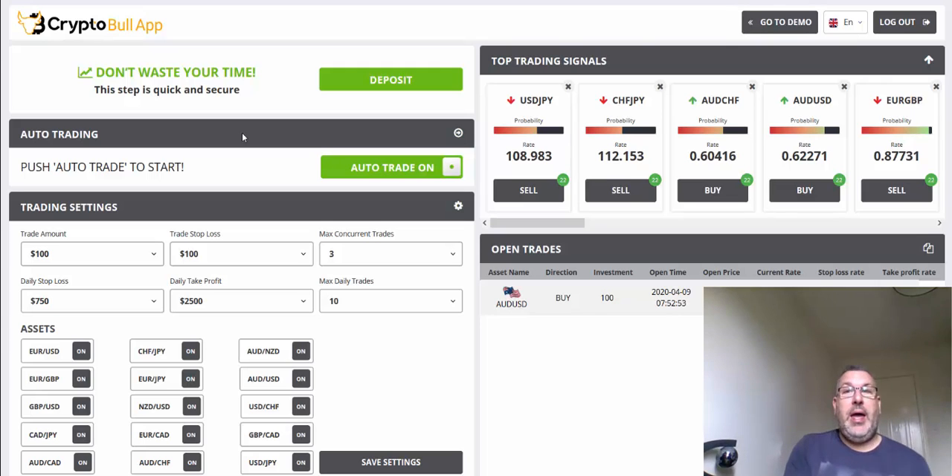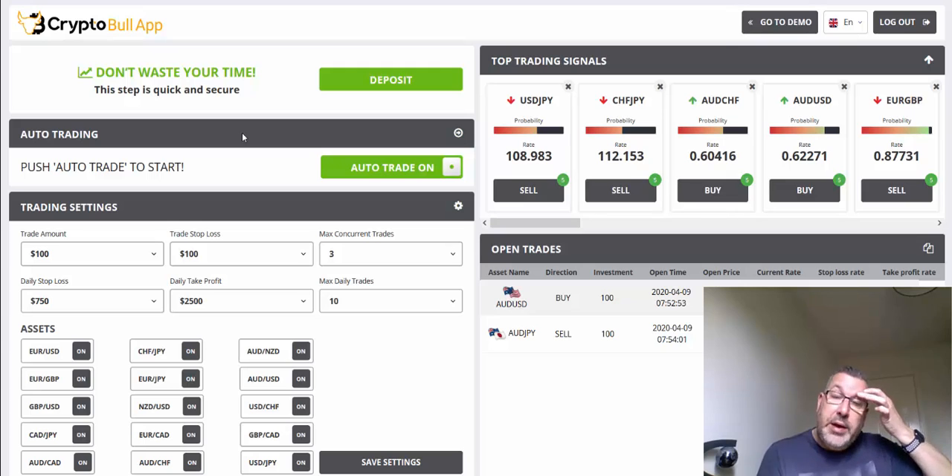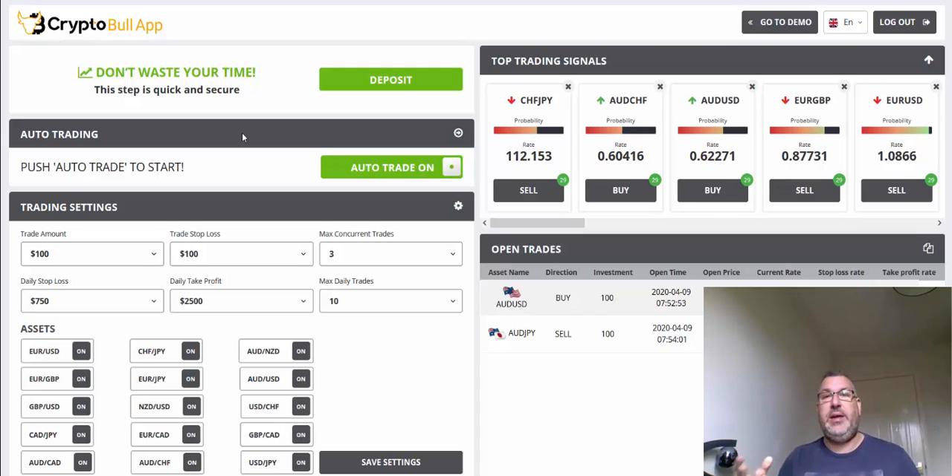So I've got it set to open three trades. Once it's opened three trades, it will stop opening any more until those three trades are closed. There's a second trade that just came up now. I've got it set to a maximum of 10 daily trades, so the most it can place even if I leave it running is 10.